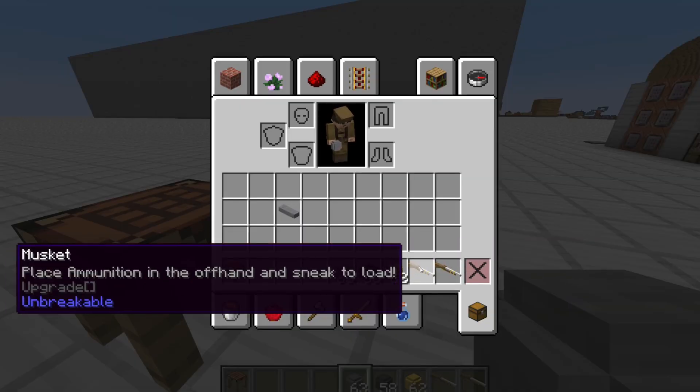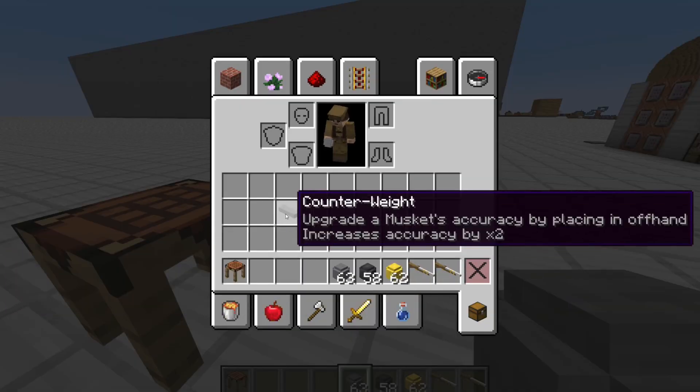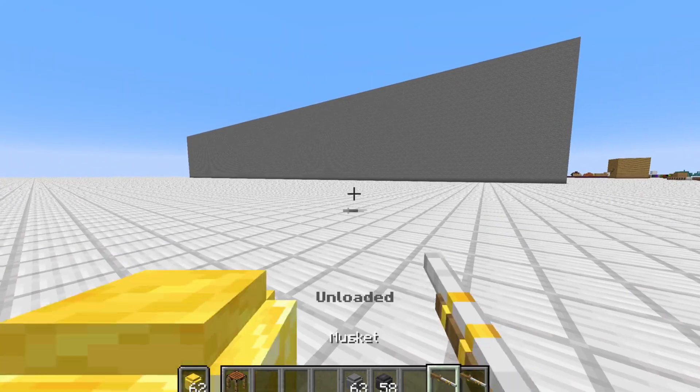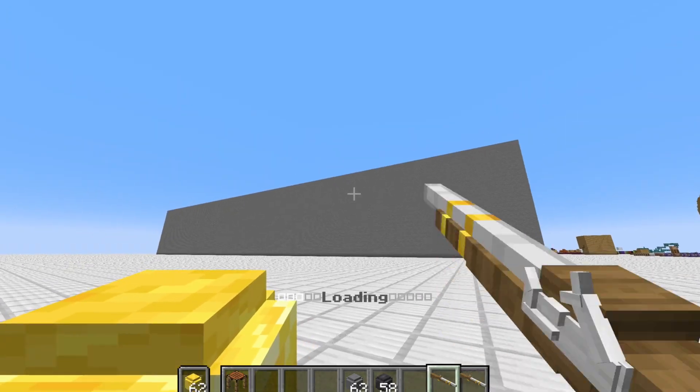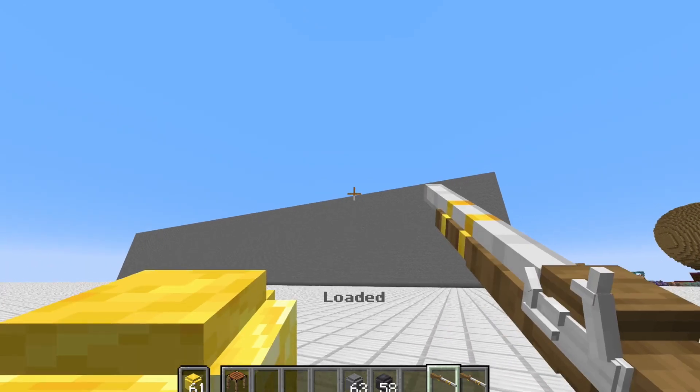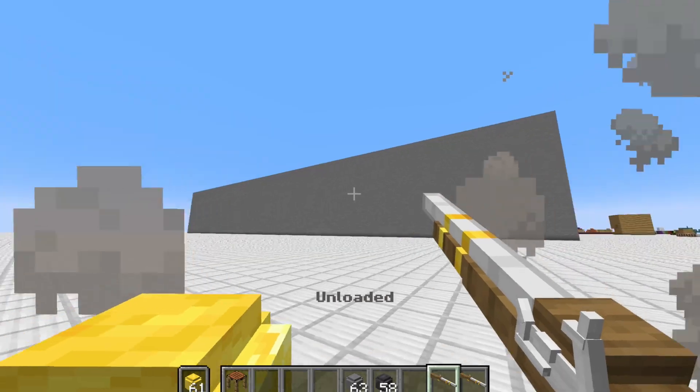Now if I had a second musket that didn't have an upgrade, I could add the counterweight to it. While less noticeable, it does increase the accuracy of the musket by two times. This will fly a lot straighter.